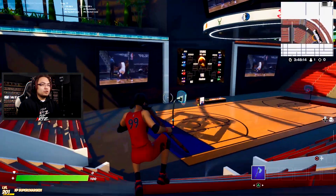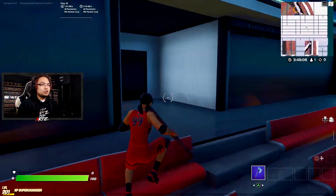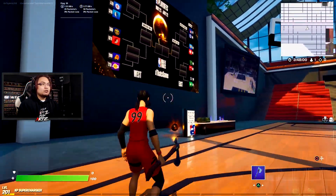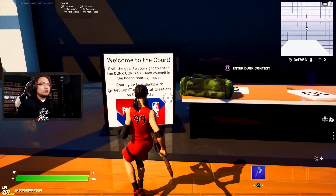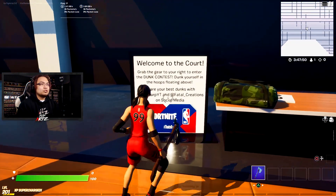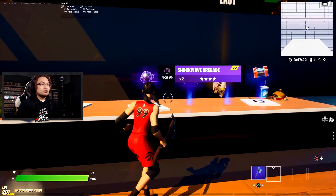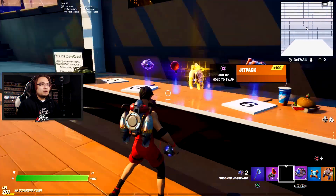From looking around, those were more just displays and not the assets we were looking for. If we go down in the stadium, you can see there's one ball down there. Then there should be another one just in this hallway here — so this should be your number four ball. The last and final ball is going to be right here on the basketball court for the dunk competition. Now welcome to the court — grab the gear to your right and enter the dunk contest. We have a jetpack, crash pads, grappler, and that.